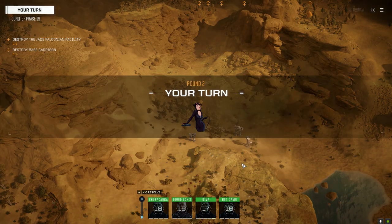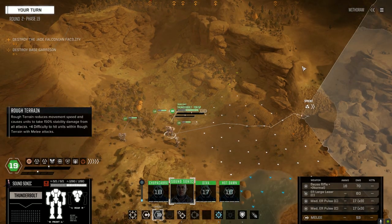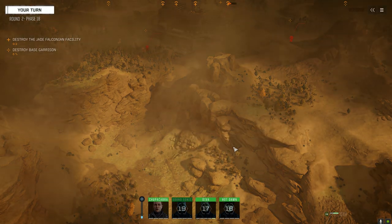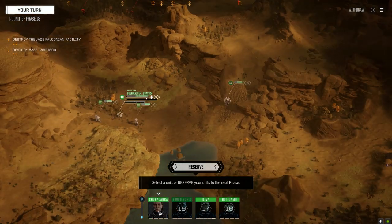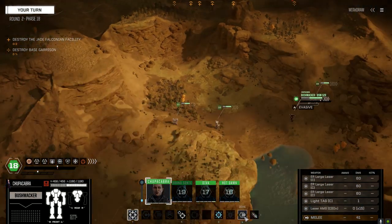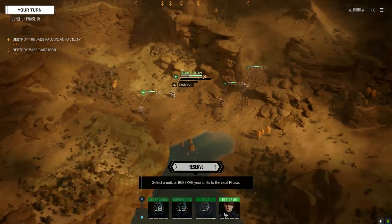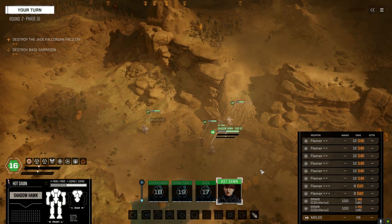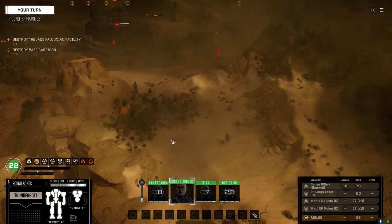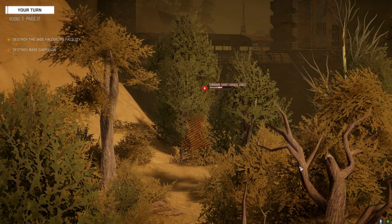Here we go. Got a Kit Fox, got a Mongoose - well, that's kind of worse. I guess it depends on what weapons they've got. Stormcrow Prime. We'll take it. I'm not going to shoot this time - quick step in it. We need to take control of the upper area. Let's get on this turret - it's always worth something. Hammer it. Overall not too bad. Vapor Eagle. Hot damn.